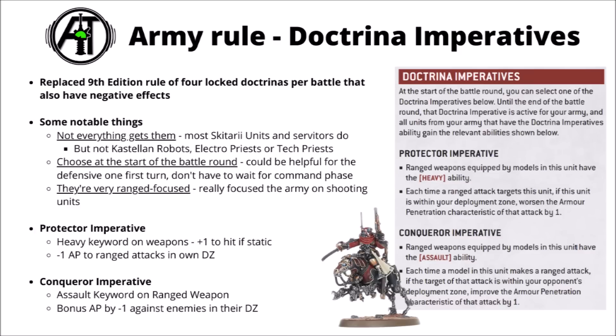The Conqueror option gives the Assault keyword on all ranged weapons army-wide, so unless you're charging, you may as well advance and shoot. That's an extra D6-inch movement for every unit — quite a big deal for getting to objectives or getting line of sight. On top of that, if the target of your attacks is within your opponent's deployment zone, you improve the AP by minus 1. Between the two, Protector seems best if your opponent's going first and dealing a bunch of damage to your deployment zone units. Otherwise it's a turn-by-turn decision — extra movement and damage output versus standing still with tougher units. Both can be good, and for the units it affects it's quite a nice rule.